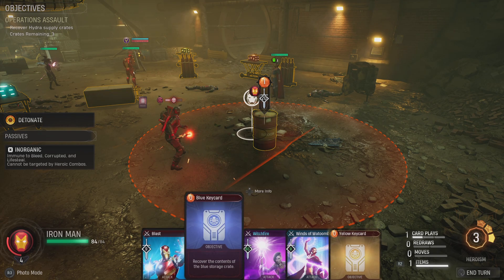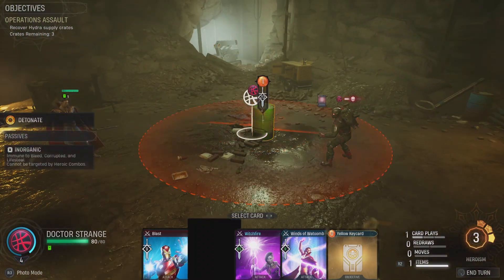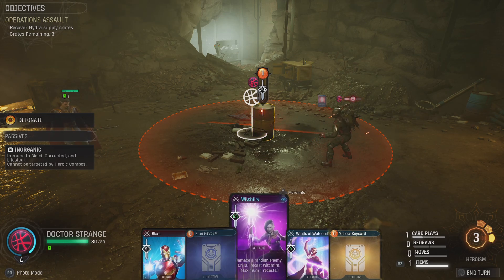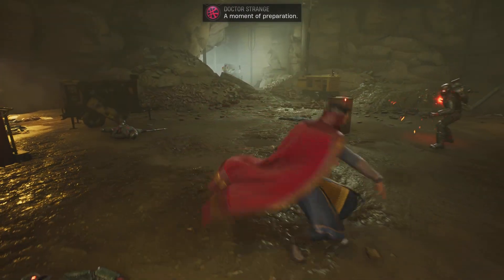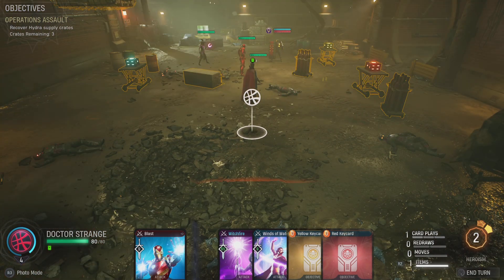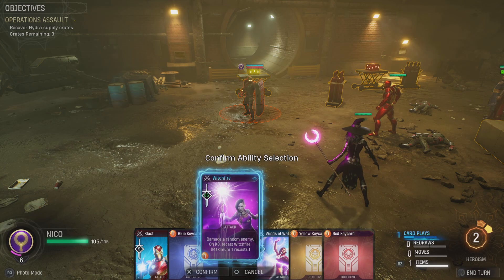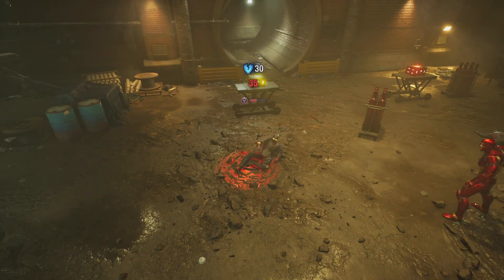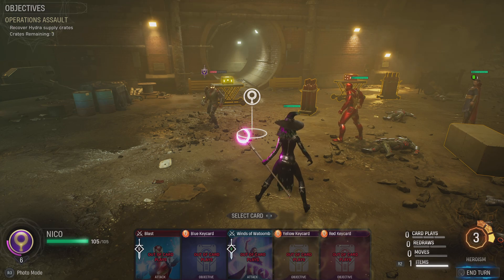Iron Man is at four and Strange is about to level up to five - let's have Strange handle this one, then focus on getting Iron Man some action. We'll still have two heroism and gain one from using Witch Fire. You see how crucial it is getting the proper cards - when you get the right draws you can just wreck shop. That was crazy. We're all done - let's end the turn.